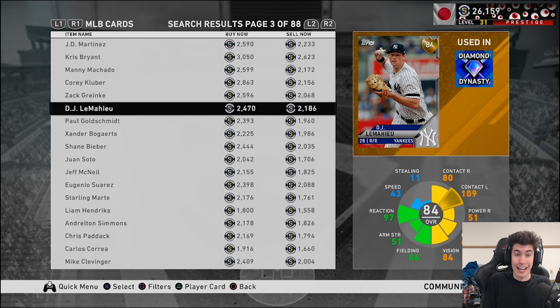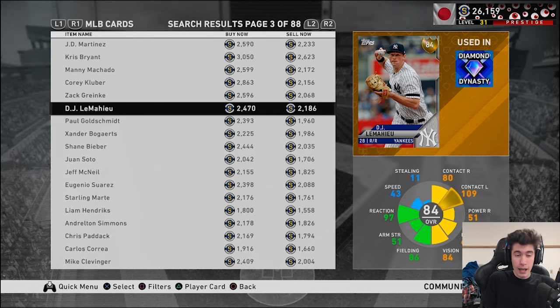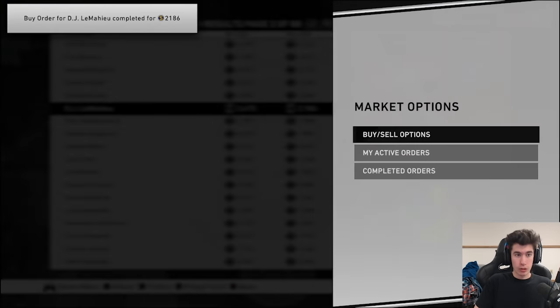I'm hoping this guide helped at least a few of you out and was easy to follow. I tried to walk through the entire process while explaining why certain steps are necessary. The main reason I made this video is people keep asking me for recommendations on how to make stubs in Diamond Dynasty, and this is one of the most consistent methods every single year.